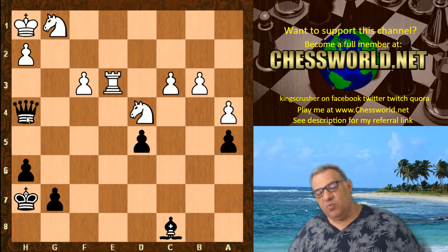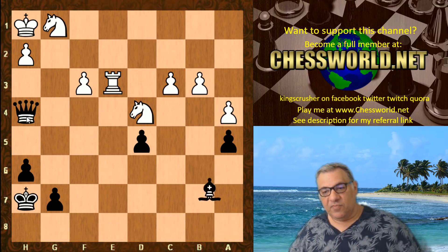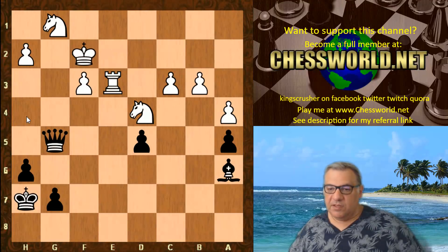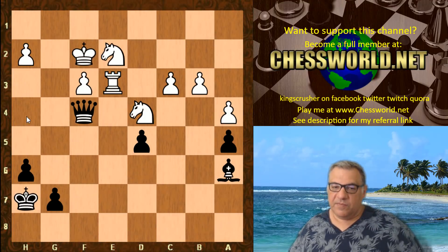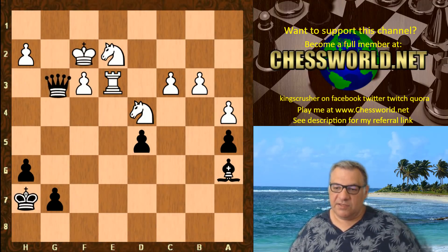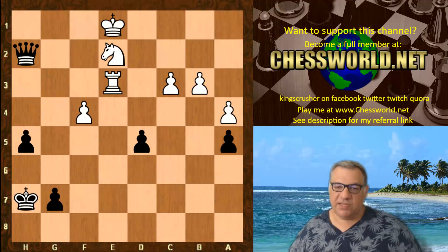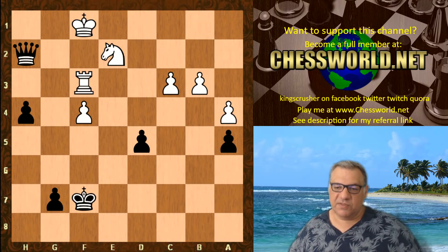So can White be broken down here? Ba6, Kg2 check, Qf4. h2 is taken, and now this pawn is moved. f4, Bxe2 — so it's queen against rook and knight, equal on pawns. But this outside passed h-pawn is pretty dangerous; that could be the thing to watch out for.